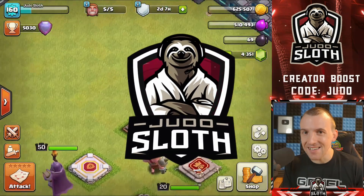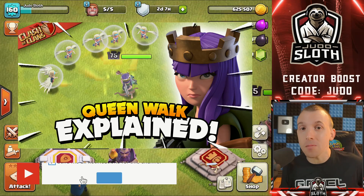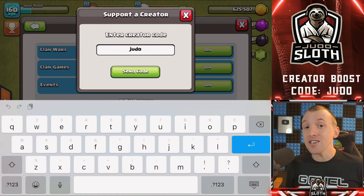Welcome back to the channel guys, I'm your host Judo Sloth. We have the reveal of the next hero skin in this video and it is going to be for the Archer Queen. We actually brought you the Queen Walk Explained video a couple of days ago. If you are going to be purchasing the gold pass, remember you can support me before purchasing it by using code Judo. Rocking my brand new G Fuel t-shirt today as well — if you are purchasing G Fuel, you can use code Judo to save yourself 10%. But let's get into the reveal of the Archer Queen skin.